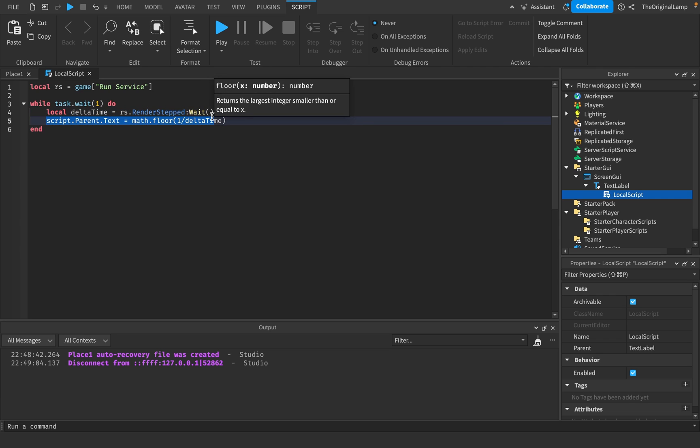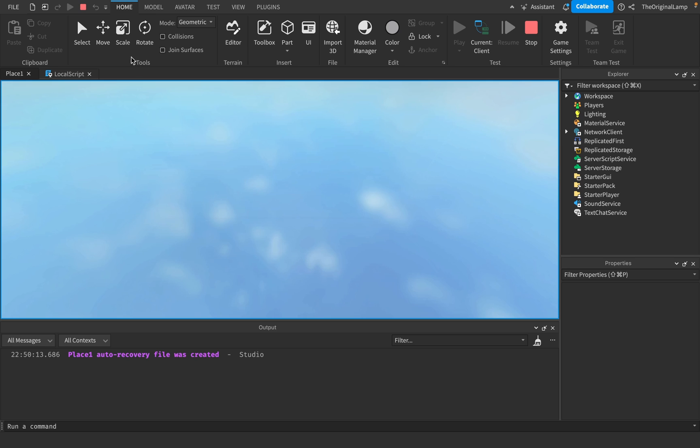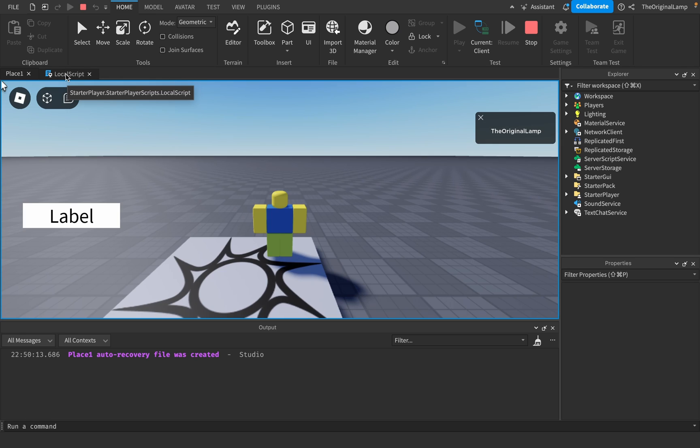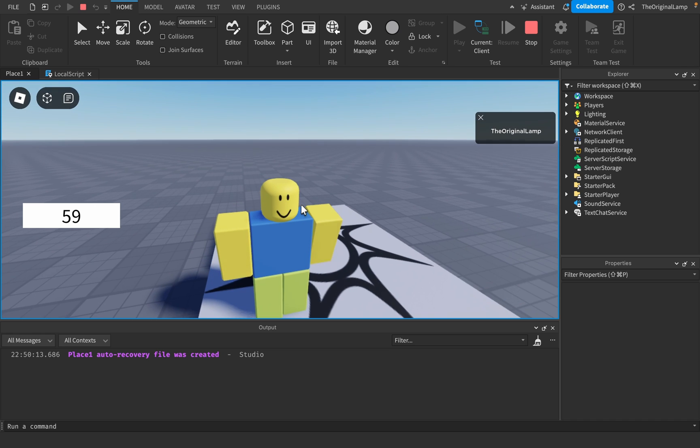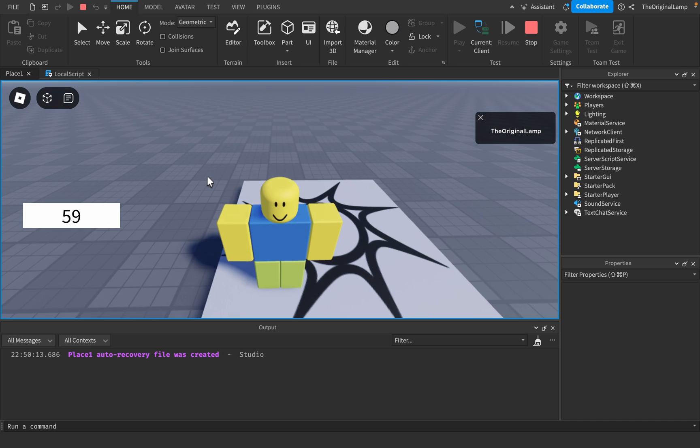Every one second we get the delta time and update our text. There we go - 50, 60 FPS. By default it's 60 so it stays around 60. We're getting 59, 60, 58, 59 - the frame rate is dropping a little bit!